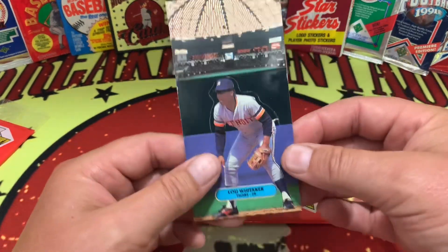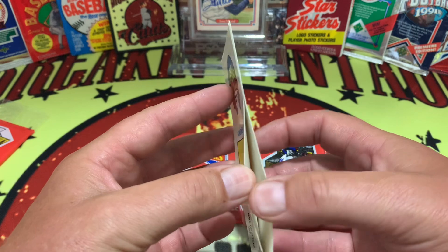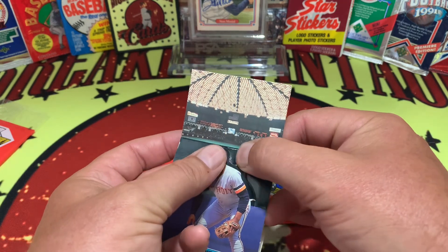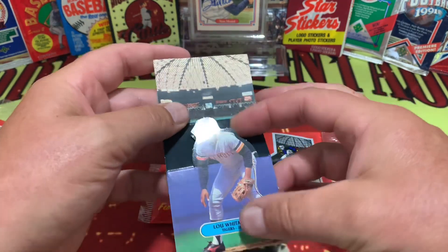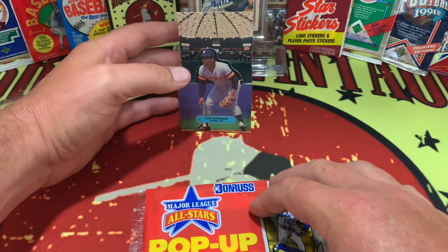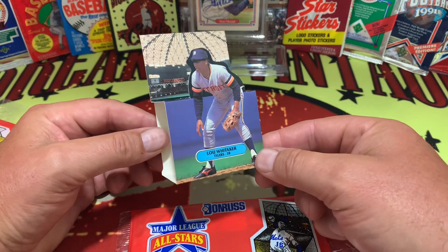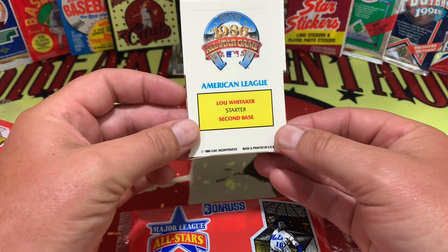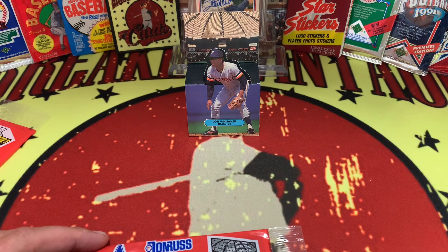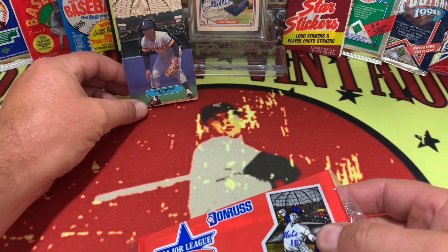So then we'll look at the pop-up card. You got Lou Whittaker right here, and I guess it unfolds. We're going to do it on this one and just ruin it. And that is what happens for the pop-up — it looks like the Houston Astrodome back there. And that is what the card looks like in its 3D form, before they got into holograms and all that other kind of stuff. This is the Lou Whittaker starter at second base for the 86 All-Star Game pop-out right there.